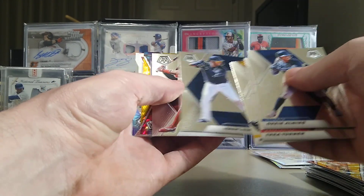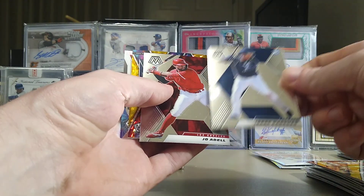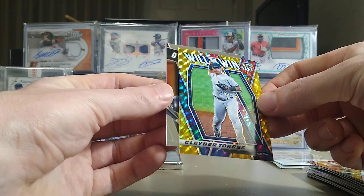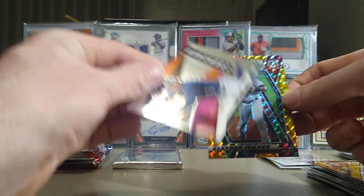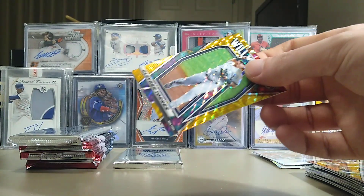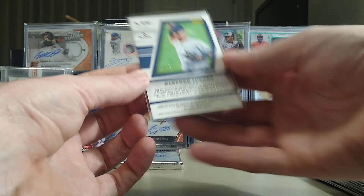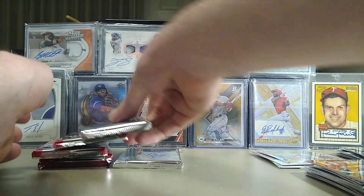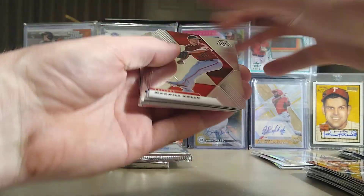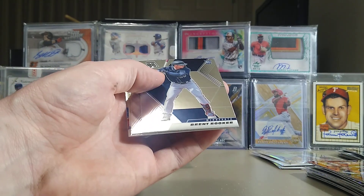Isaac Paredes, Joe Adele — please tell me this is another numbered card. Will to Win Gleyber Torres, and Kyle Lewis Launched — it is numbered out of 99! Gleyber had a terrible year last year, but that is going to be another yellow numbered 49 out of 99. I would really like to hit a green, but I'm happy with getting anything numbered. In an unlicensed product like this, you'd hope for lots of numbered hits.